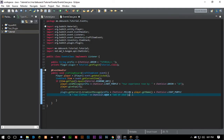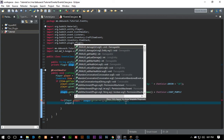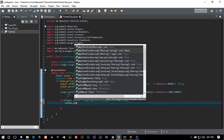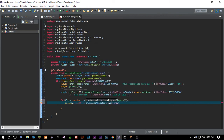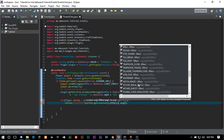Even cooler — we can loop over all online players. We write: for (Player online : plugin.getServer().getOnlinePlayers()). We're learning about for-each loops, which we may not have done before. For every online player, we call online.playEffect() — but we can't use 'player' as the variable name since it's already taken, so we use 'online'. We set the location to online.getLocation().